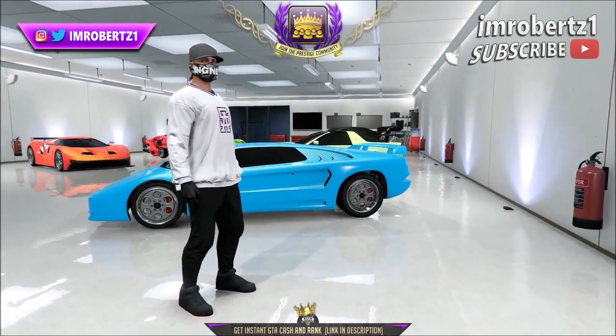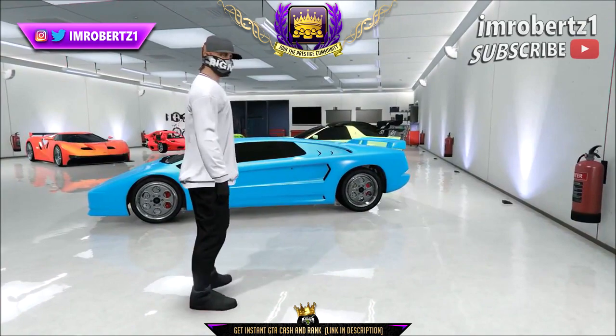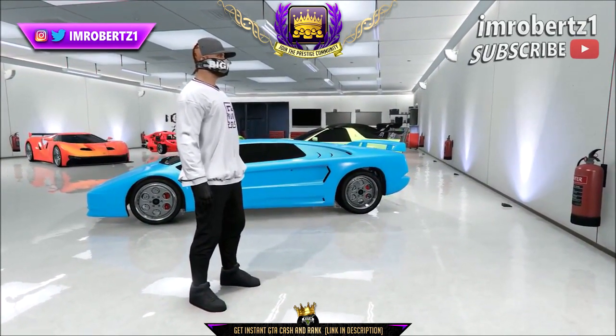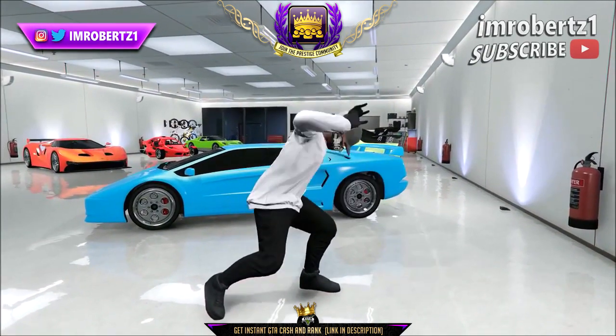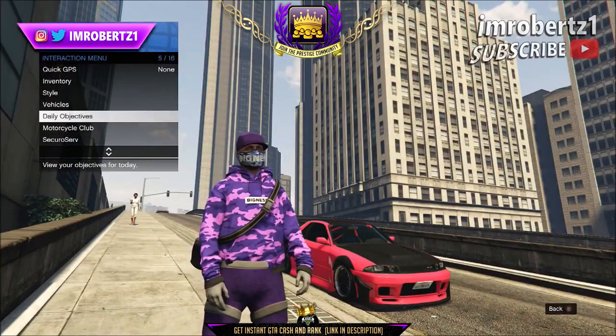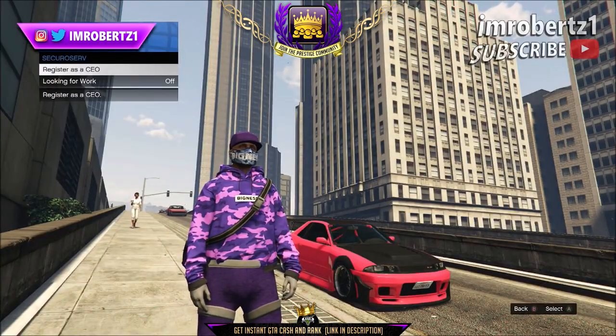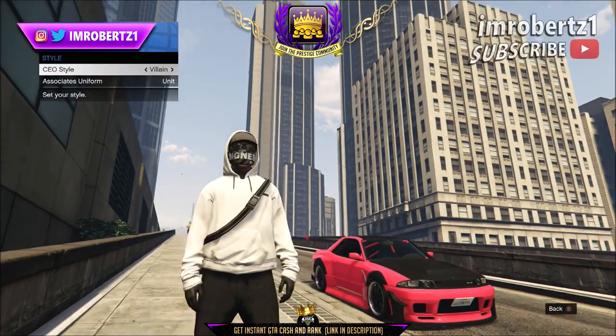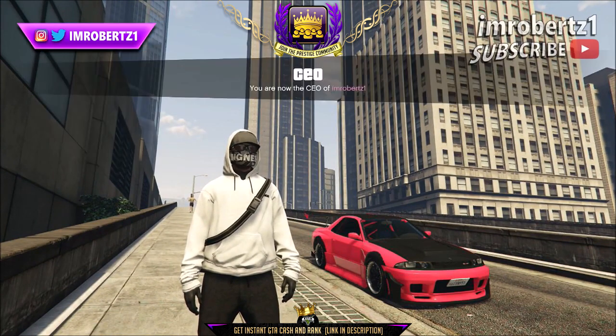It's your boy RobertZ1, and today in this GTA Online GTA 5 glitches video I will show you how to get the glitch ripped half hat after the new update. The first thing you need to do is start a CEO organization, then go to SecuroServe, CEO, Management Style, and pick the outfit called the Villain.